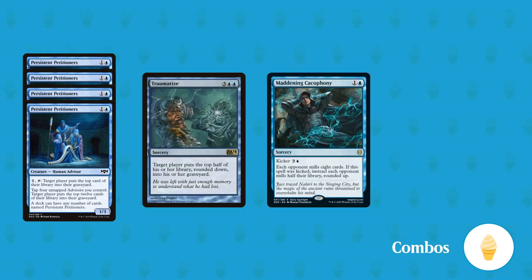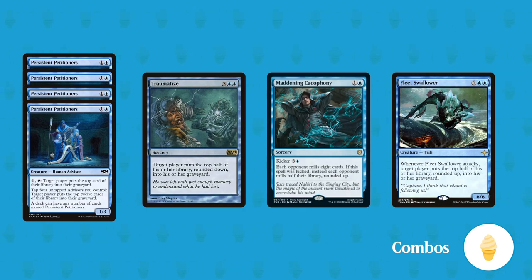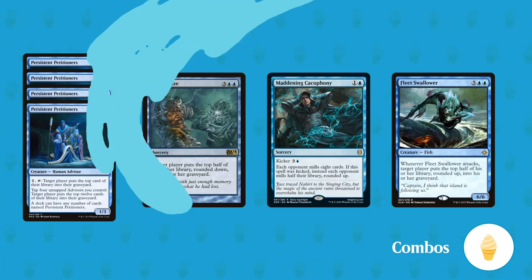One-shots: Traumatize, Maddening Cacophony, and Fleet Swallower all represent instant wins if you can do your thing with them. Resolving any of these spells while Bruvac is on the field is an instant kill on the target player, or all of them for a kicked Maddening Cacophony. Fleet Swallower obviously has to attack for this to happen though.